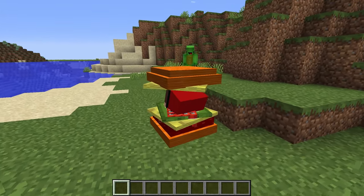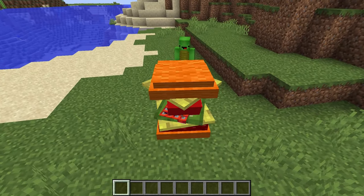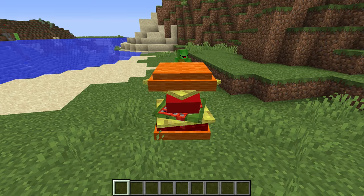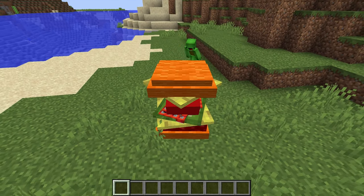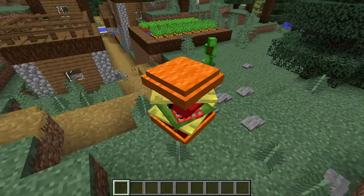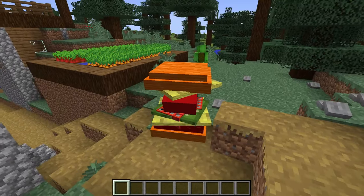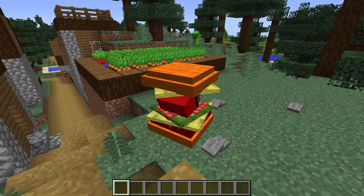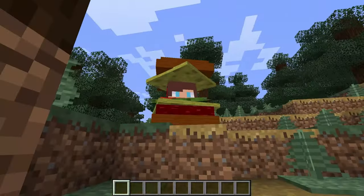Mikey spots the dog and figures it must be the one JJ sent to help slay the Ender Dragon. He promises to protect the dog, saying he can count on him. They need items — villages have tons of useful things. They head off to find one, and JJ (as the dog) knows he's got to stick with Mikey.